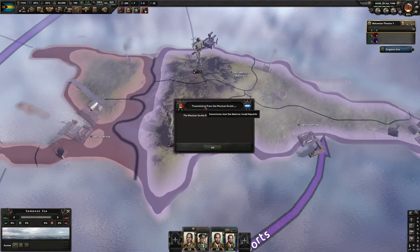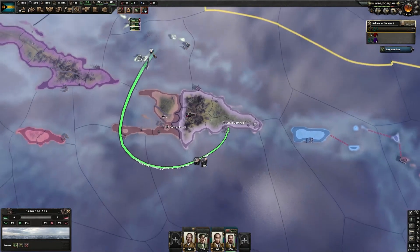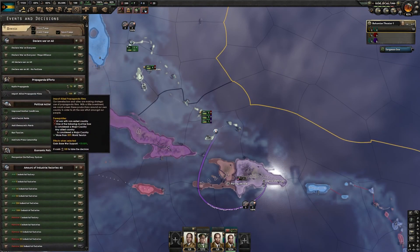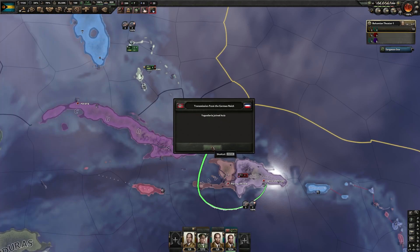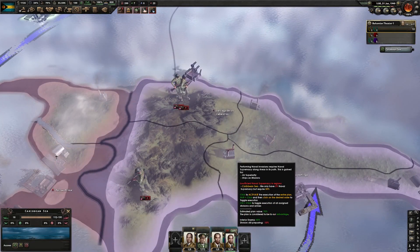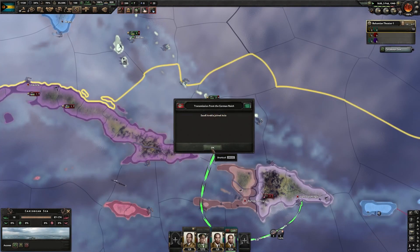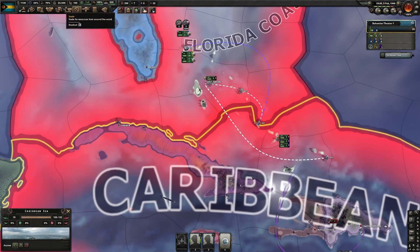Looks like they've got a couple divisions on the border with Haiti, but I don't know if they got anything on their ports. Let's go ahead and get started — Bahamas versus the world! And here we go. Hope you guys are enjoying the series — if you are, make sure to subscribe and hit the like button. Let's go ahead and launch this invasion. Oh no — we don't have naval supremacy anymore. Hopefully we can get naval supremacy back, but if we can't, that's going to be a bit of an issue. It would be very unfortunate.